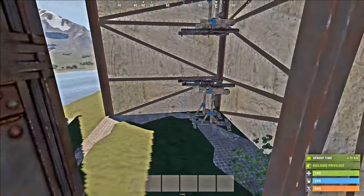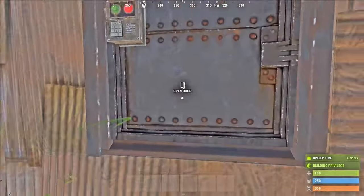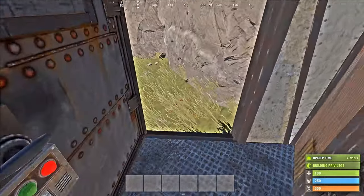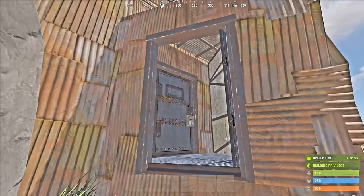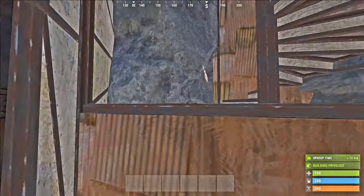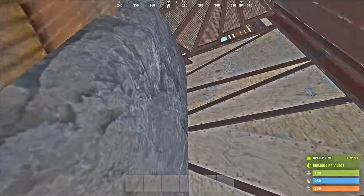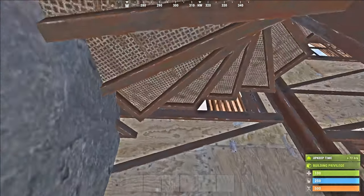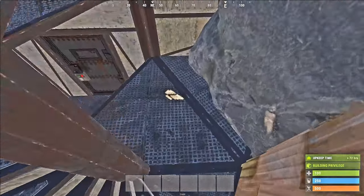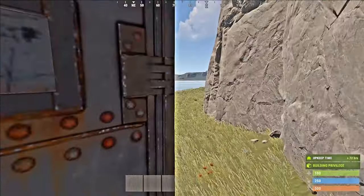Let's show you the door at the bottom. As you can see this is the bottom door which you'll come to — it's got an airlock. No shotgun traps because it's too high to really do anything, so it's pointless. We leave that out and then you come through here — this is the little walkway. It's a bit tight and you can't really fit through easily.